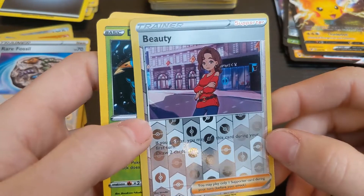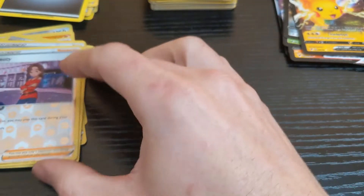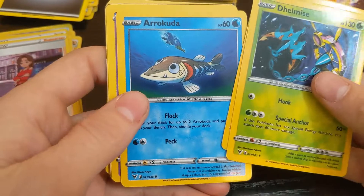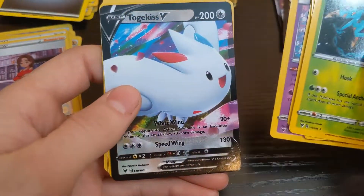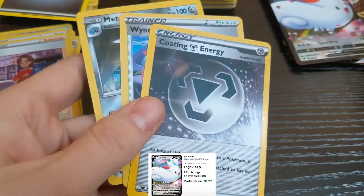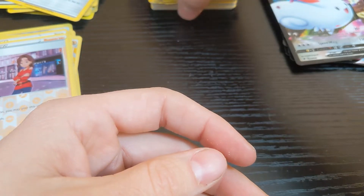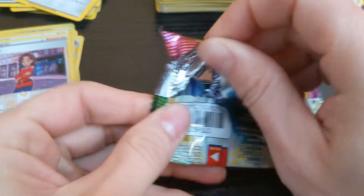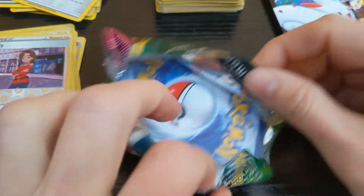Moomoo Cheese, Riolu, Lucario. Beauty — oh she is a beauty. If you go first you may play this card during your first turn, draw two cards. The fish, the other fish, the glove, a little snot ball. If you'd have bought that in the stores, that would have been a bad pack.